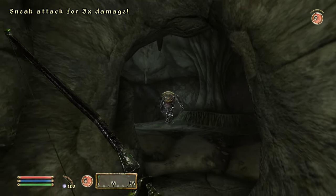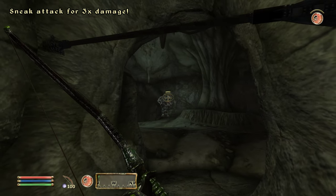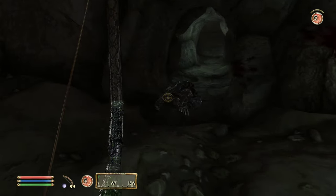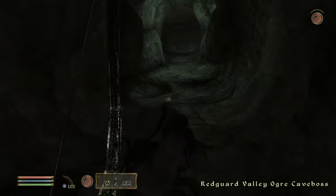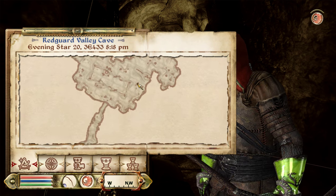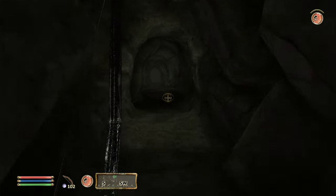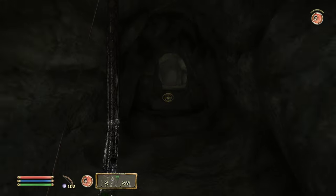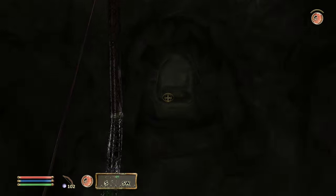Some heavy breathing — do some cardio. It looks like this is the tunnel that connects where we came from, and yeah, it does. There was a way we didn't do — oh no, it's right here. How convenient that it wrapped around. We're here for that — we're back in here again.